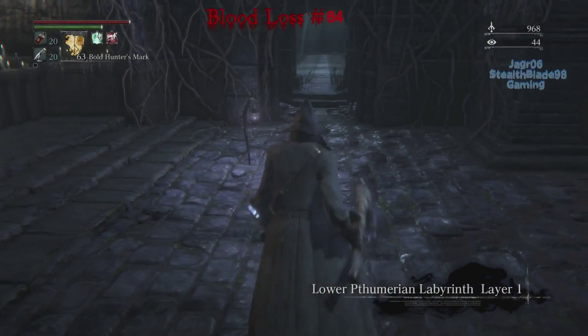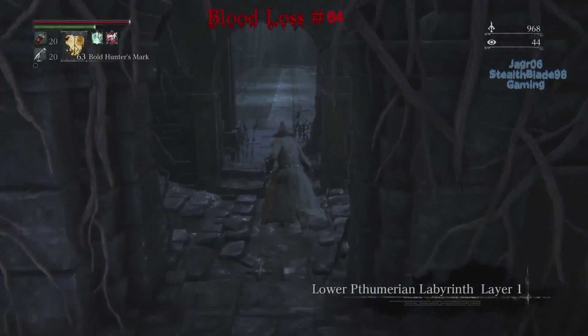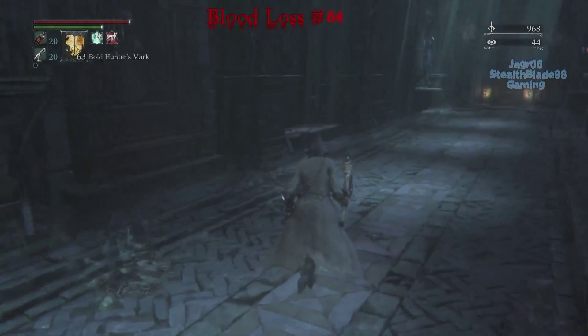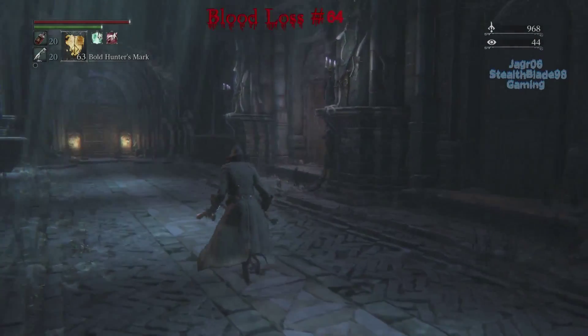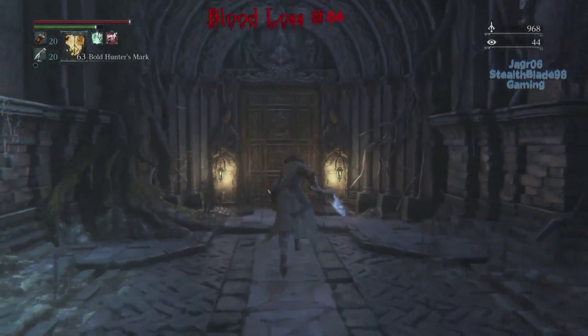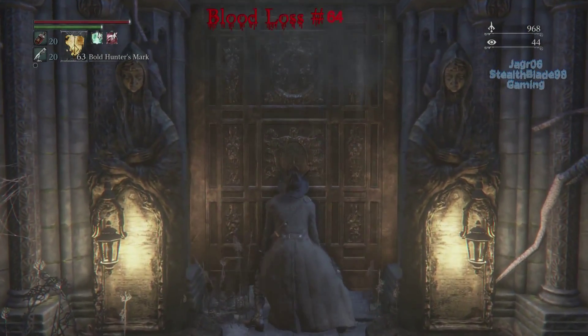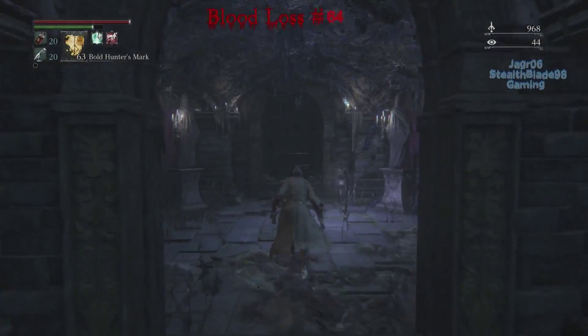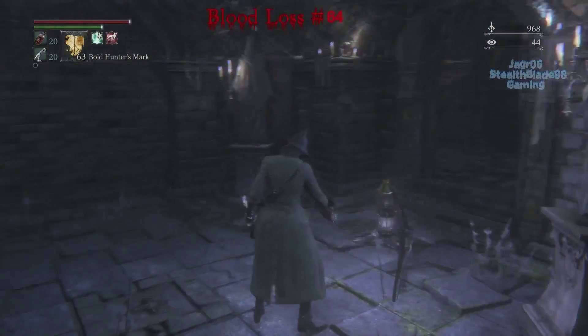Alright, so we're at the lower level, number one. Is there any — I wonder if there's a secret — yep, there is a secret door, so I guess we're going to the secret door first. Before I do that, I want to unlock the other lamp so I don't have to run my way back.